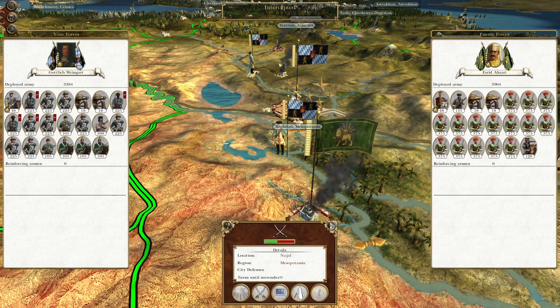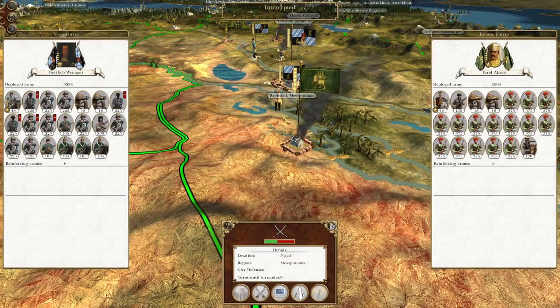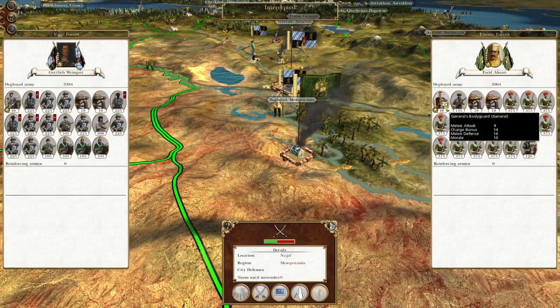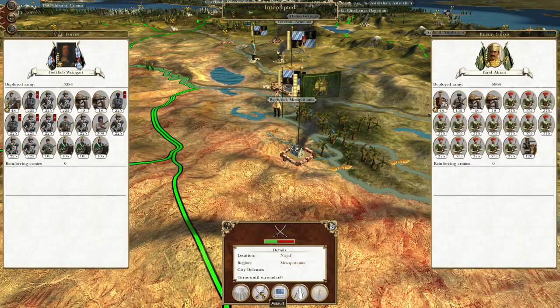What's up guys? This is the Rofeman and I am back to bring you the next episode of my Empire Total War let's play as the Kingdom of Bavaria. In this episode we have been intercepted by a Persian force, so let's go take them out. We have a significant cavalry advantage so I will be looking to try and kill as many musketeers as possible.